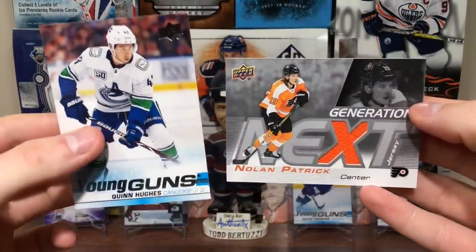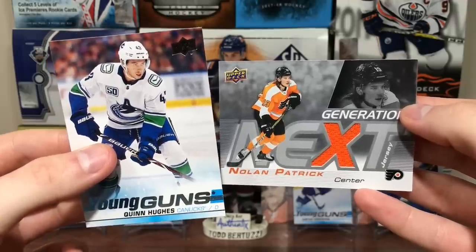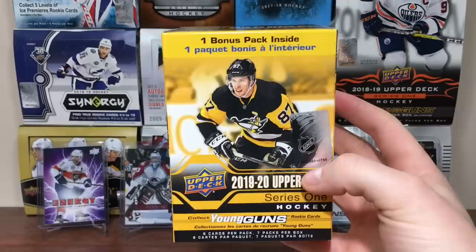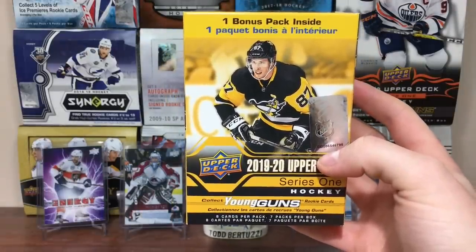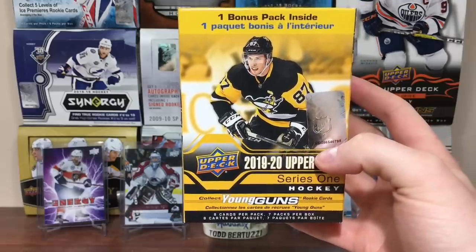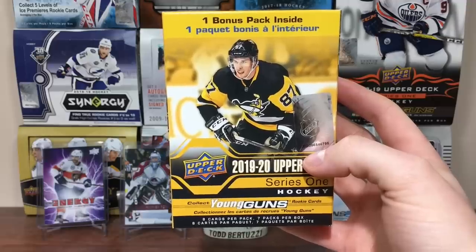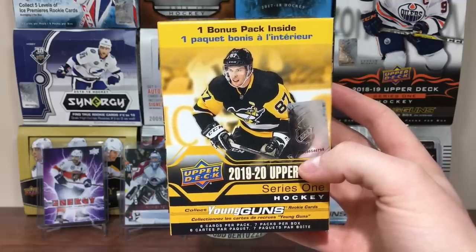There's retail versus hobby of 1919-20 Upper Deck Series 1. Why did they switch the configuration of the blaster? Mega boxes are coming out soon - definitely going to be on sale for Black Friday, probably around 20-25 bucks. Stay tuned for more breaks to come. As always, thanks for watching, and I'll see you guys later.